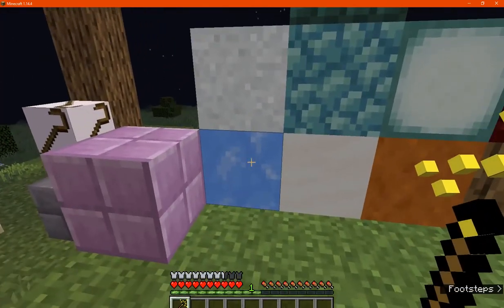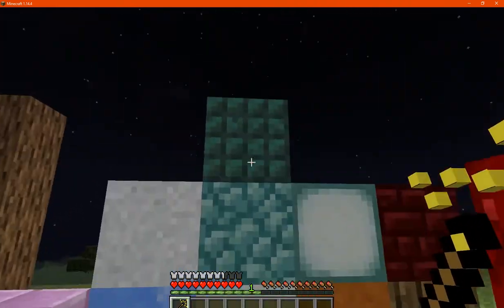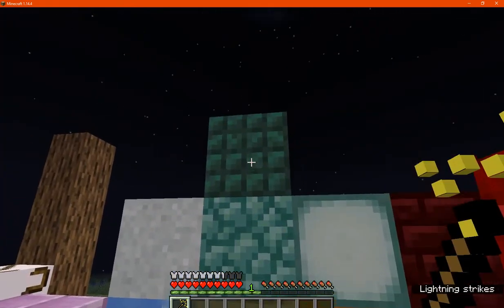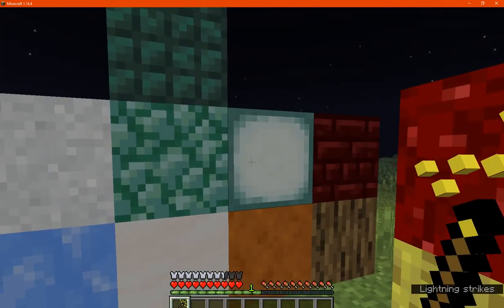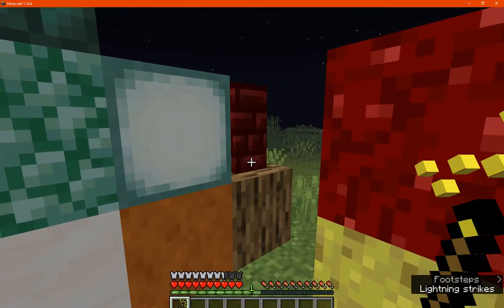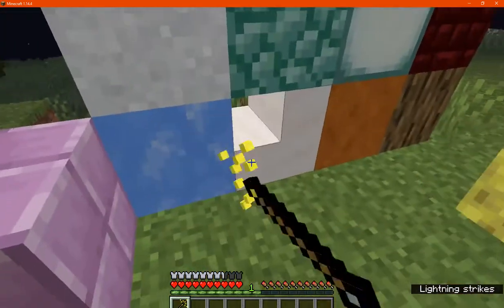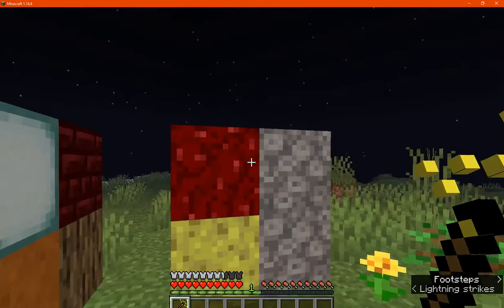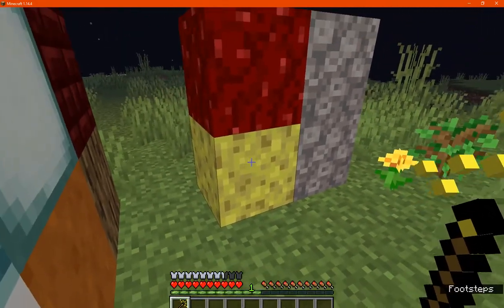I've tried a few others like blue ice and powder to see if dyed ones can be converted, but they can't. I've got dark prismarine and prismarine here — sea lanterns you obviously can't make. Red nether brick, smooth sandstone, and smooth quartz. I've tried coral and I've tried sponge to see if you can make it the wet version, and you can't.